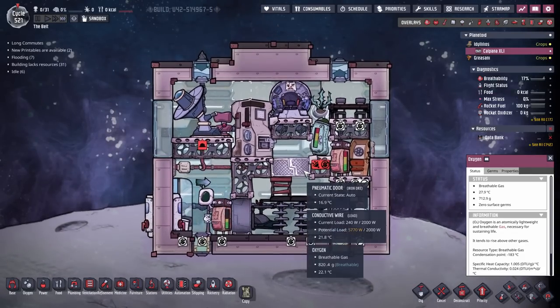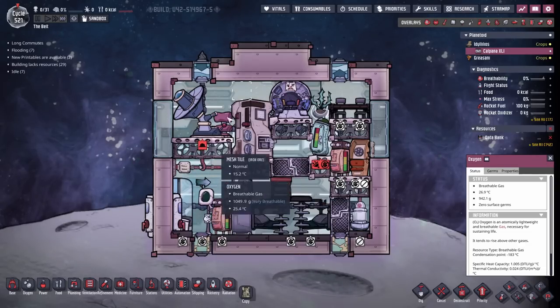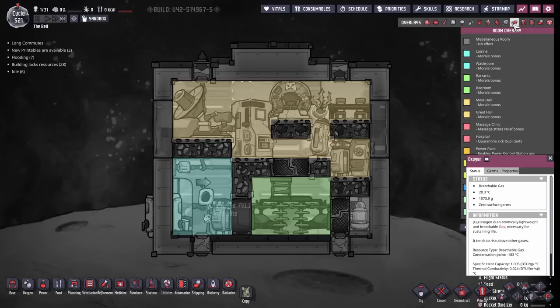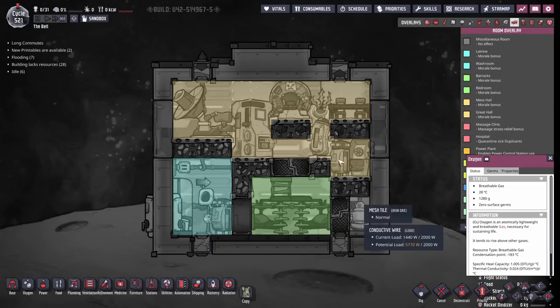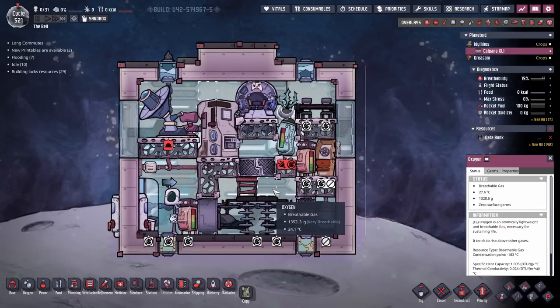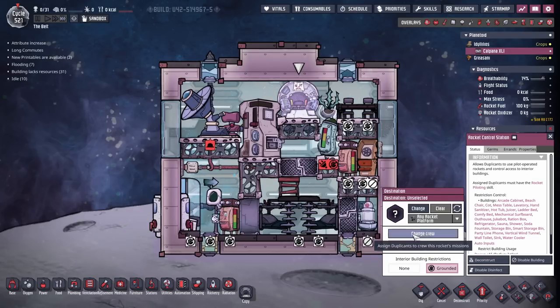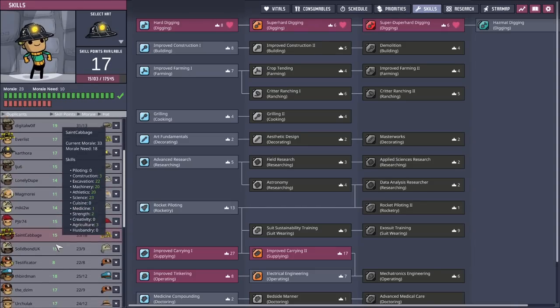It's all looking excellent. As the oxalite off-gases and fills up this location, you can see the aeroport is working and the rooms here are working. We have a great hall, we have a barracks, and we have a washroom. As long as we have two dupes in here, then it's not going to be working very well. So what we need to do now is change the crew — someone like St. Cabbage can do all of it, flying and all that stuff.